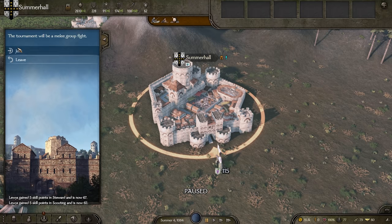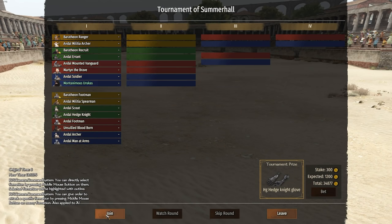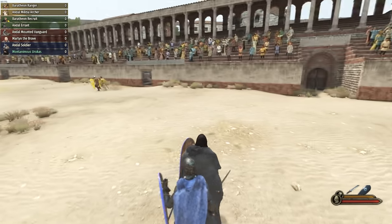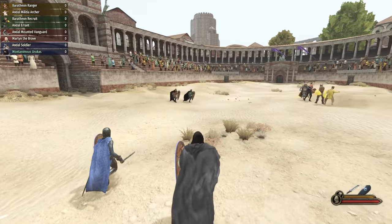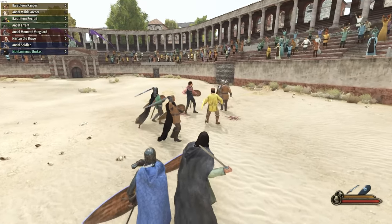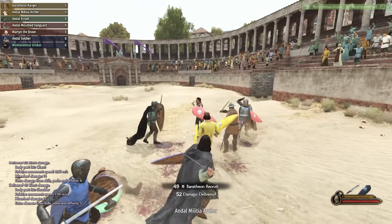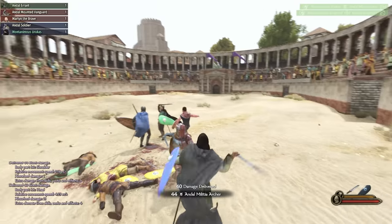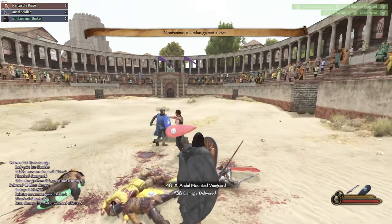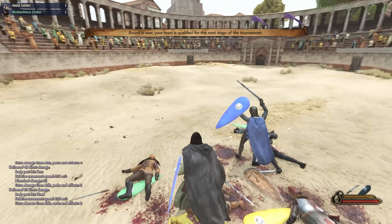Now we've got another tournament to dive into and hopefully the wars are up, because I would love to get a big battle. Here we go. We've got hedge knight gloves, 15 armor, tier two - I'll take it. And we need to make sure we bet on ourselves the whole way through because I need some money.